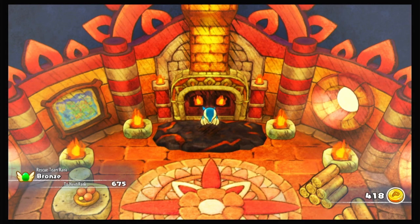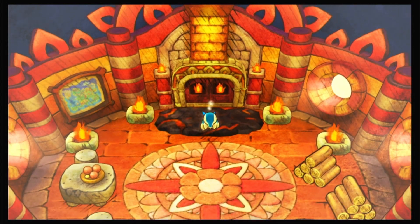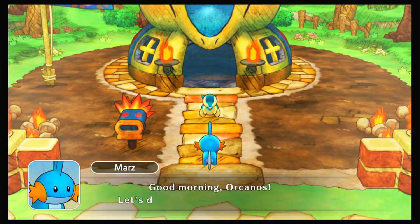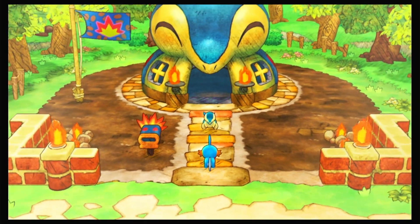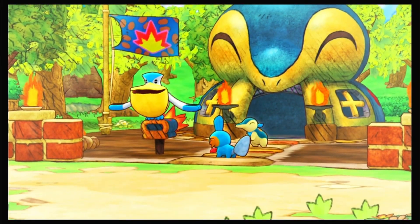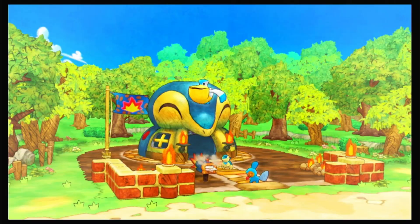Alright, we're back fellas. Last time we went on three different quests to the place where the mankeys are from. We got them peeled chestnuts. They finished our base — look at it, it's beautiful. It's a Cyndaquil head. It's got some blush on it.